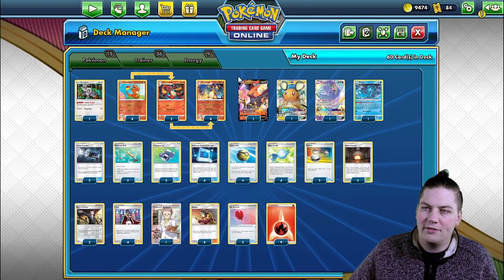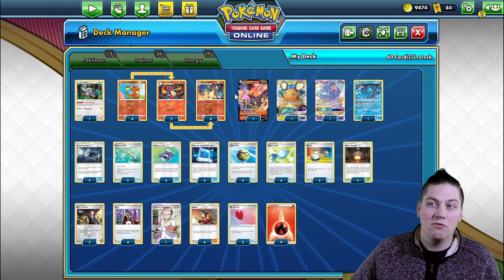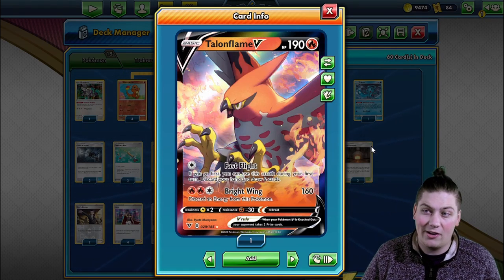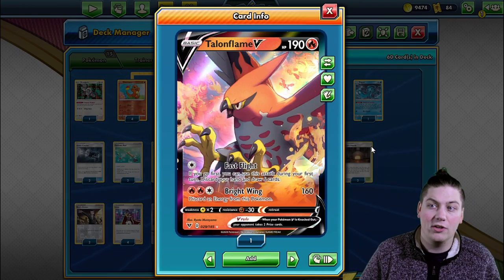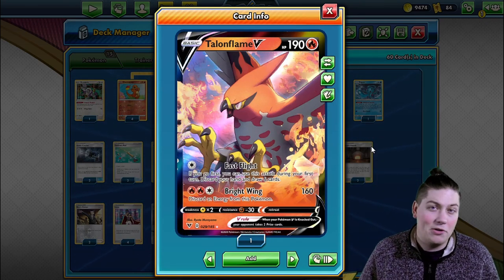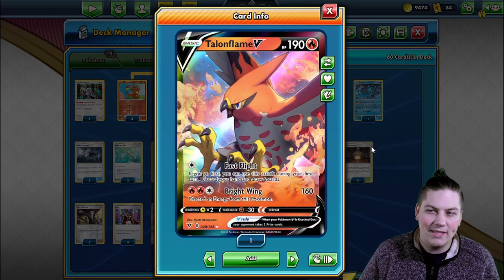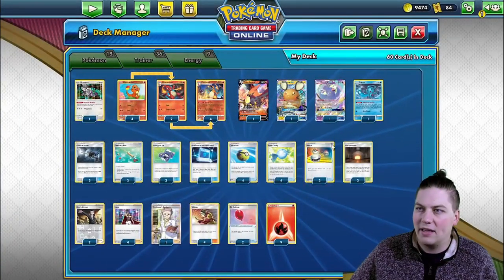We're playing a 4-2-4 line of Charizard to maximize consistency when evolving up and get as many Charizards out as possible. We also have Talonflame V as a secondary attacker. Fast Flight lets you use it on your first turn — discard your hand and draw six cards, which is a really nice setup option. Brightwing does 160 for three energy but discards energy.